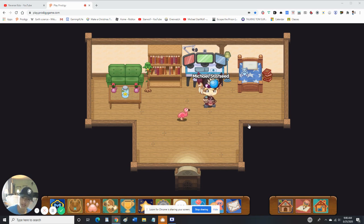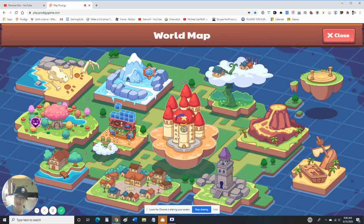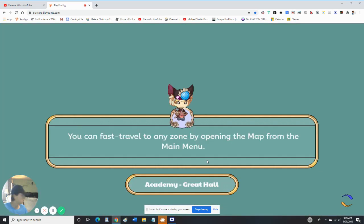Hey guys, we're going to be doing the first episode of the Project Spinoff. I have a bonus vlog for you — it didn't count as a vlog — but we're going to try out the Academy, which is the first spinoff we're going to try. We're going to tell you what's there because there's no way to walk there.